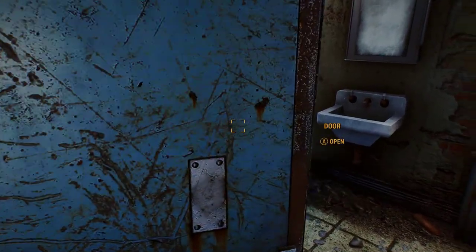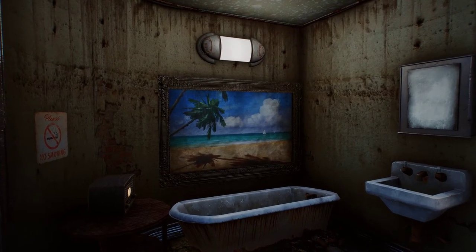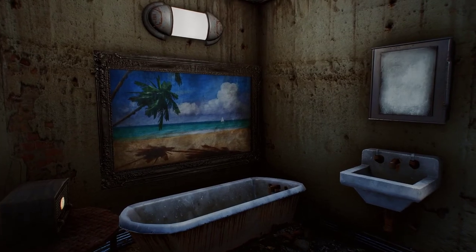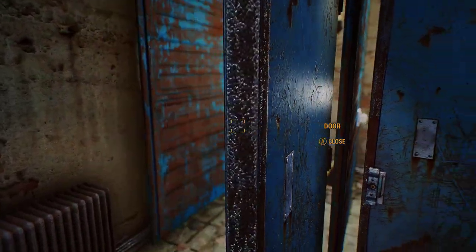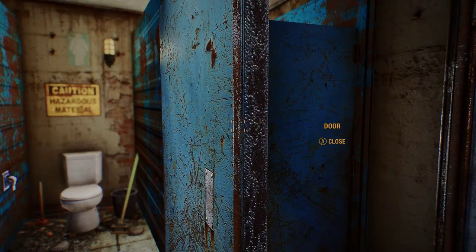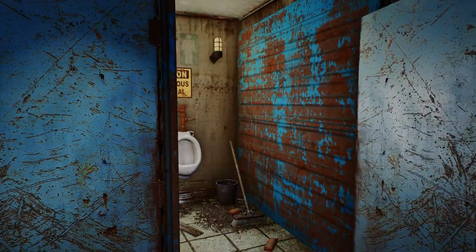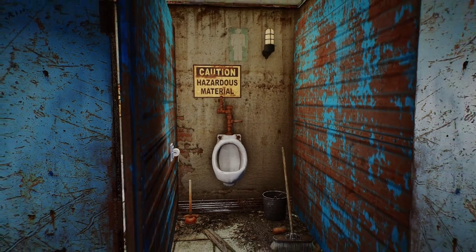The bathroom is run down but kind of cozy for the apocalypse. I didn't have the bathroom stalls at the time, so I used the boxcar walls — not realizing they are sliding doors. Oops. But then I decided to keep them anyway. I like the look actually.